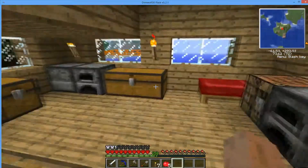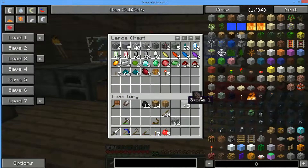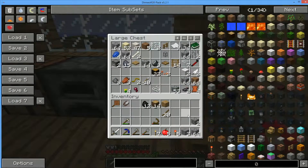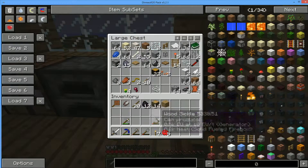Let's have an apple. And let's store our goods in the chest — not that chest, this one over here, the vanilla chest.